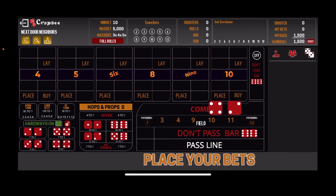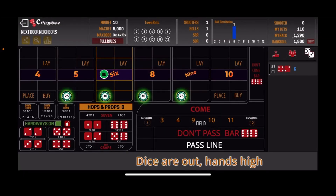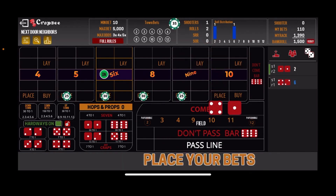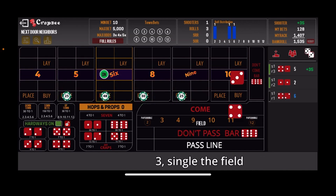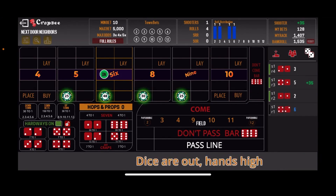The come-out roll — the lumber yard, the 2x4, that's the 6 easy — so we'll come up with our $110 inside bet and we're rolling. There are the snake eyes, two craps, so no help there. Next roll — the no-field 5, the horse and buggy, that's a $35 winner. We'll take half of that, $18, and press the 6, bring that up to $48. And there's the 3 craps, Acey-Ducey, so no good there.